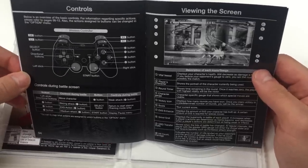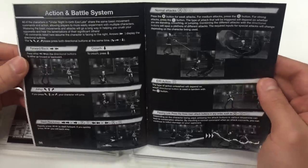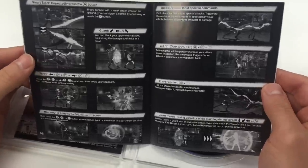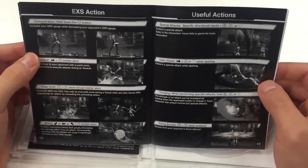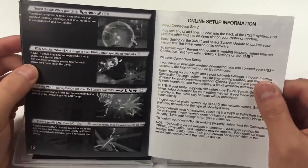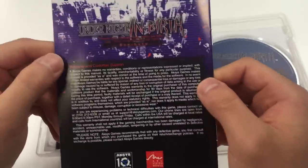It tells you the action and battle system, then more of the action and battle system, the EX action, useful actions, last page with more actions, and the final page covers online setup information. On the back side of the manual you've got the warranty and customer support.